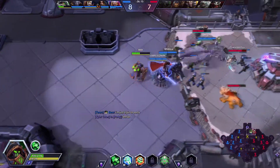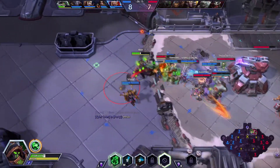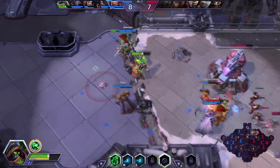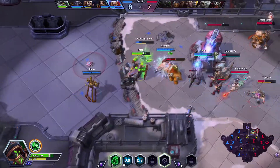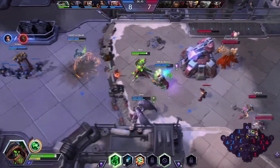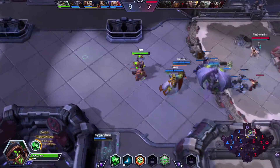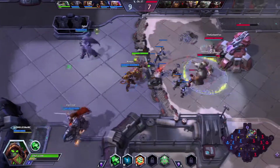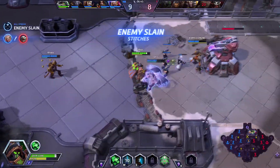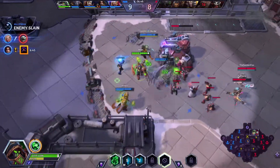We knock him back — that's good. Put our Q on Varian because he's taking a lot of damage. Blear needs a heal — I got you, don't worry. This Varian is going in hot, holy crap! He's not taking too much damage though, which is pretty cool. We knocked Stitches back — looks like that's going to kill him.